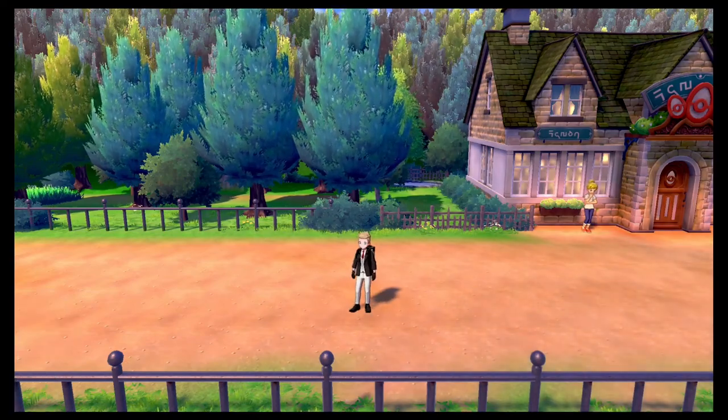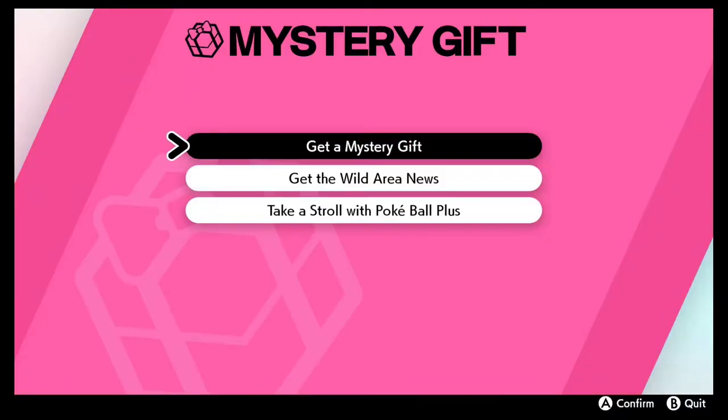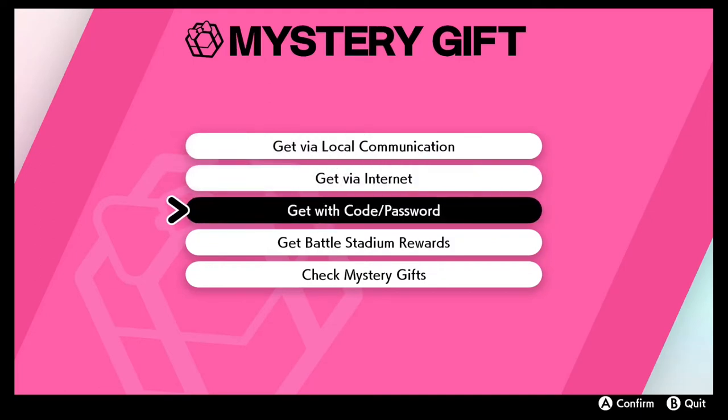What is going on everybody? It is the Phantom Michael. We're going to get the last Ash Hat Pikachu to complete the entire set. We're going to get a mystery gift via code.